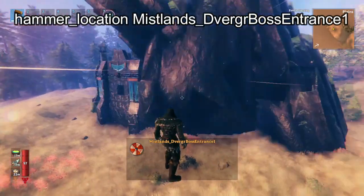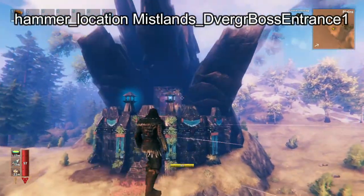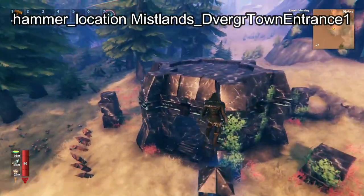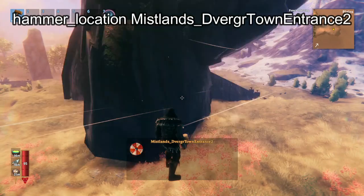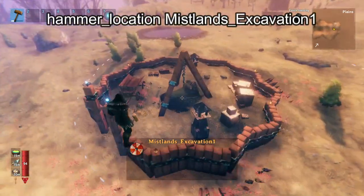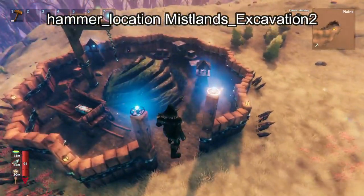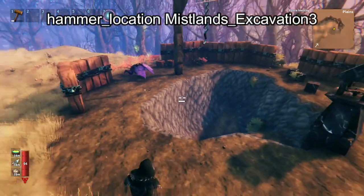And now we've gotten into all of the Mistlands stuff, and the Mistlands locations are insanely big. This is the boss spawner for the Mistlands. Here we have Dverger Town Entrance 1, which I think is an entrance to an infested mine — yeah, it's got the Seekers. And here we have Dverger Town Entrance 2, which is another kind of dungeon. Next we have Mistlands Excavation 1, which is one of the Dverger camps that can show up. Next we have Excavation 2, another version of the camp. And here we have Excavation 3, a ruined version of the camp.